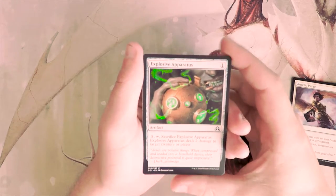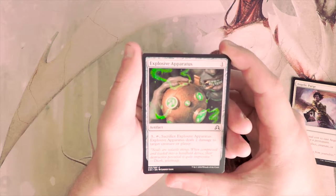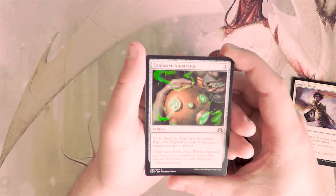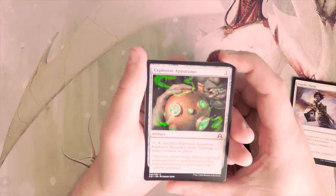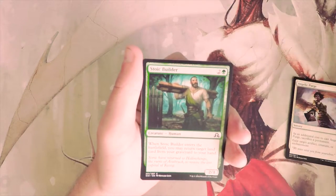Explosive Apparatus is an artifact for one. You can pay three, tap it, and sacrifice it to deal two damage to target creature or player. It's basically a more expensive Shock, but it is colorless removal which is okay. It's not amazing by any means and nowhere near as good as Angelic Purge, but I would consider playing it in really any deck. Definitely not a first pick though.